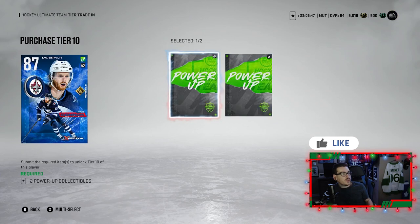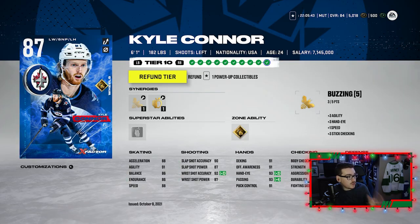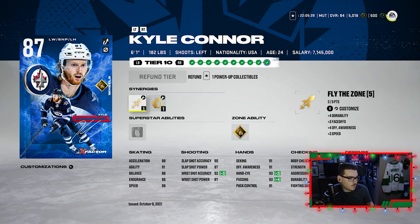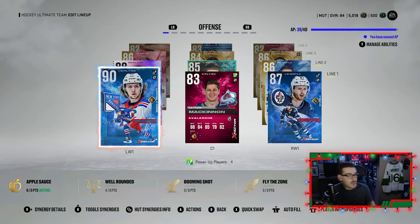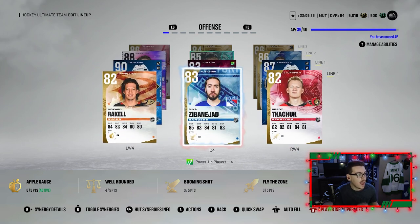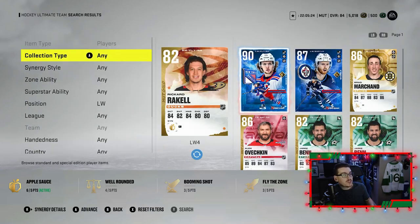This first line got absolutely huge upgrades. We'll put Fly the Zone on Connor because I think that's going to be a good one to get activated for him. This first line is looking amazing — 90 overall Artemi Panarin, our first 90 overall of the series, with McKinnon and Connor, and also Rickard Rakell.